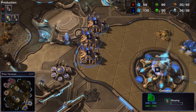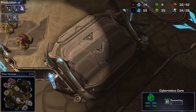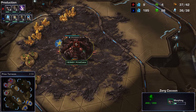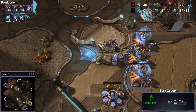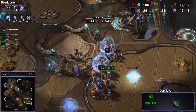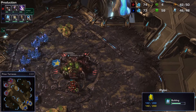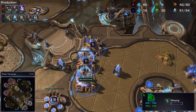Showtime has seen the expansion and thrown down extra gateways - a cybernetics core and three gateways with only one gas, so we're probably going to see triple adepts. There we go, triple adepts coming out, two of them getting warp-boosted which is quite normal, with another gateway also on the way. Firecake's overlord arrives and sees the three gateways, so he's expecting some aggression. He throws out a few zerglings before going for drones, which is a reasonable response.